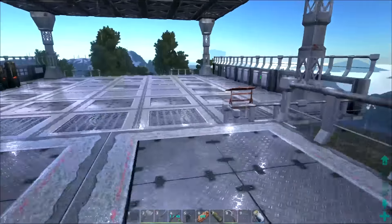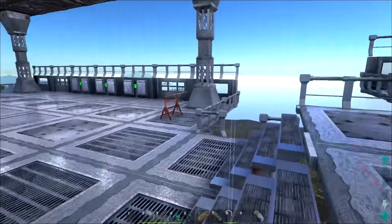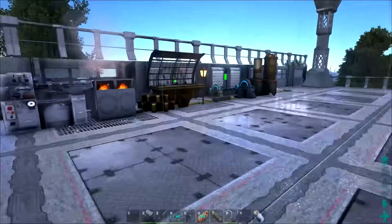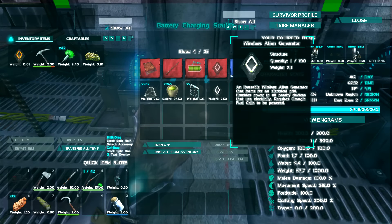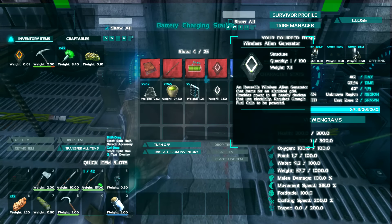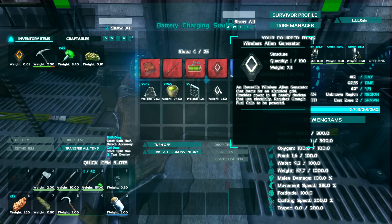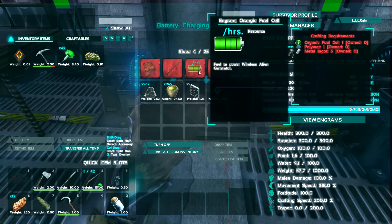So we're switching gears. We're getting a little bit of multitasking going on, but we already got the Jurassic thingy doodler, already got the MK2 thingy doodler. Now we're going to play around with this bad boy right here. So let's pull this out — and reusable. A reusable wireless alien generator that forms an electric grid, provides power to all nearby devices that use electricity, requires organic fuel cells to be powered.